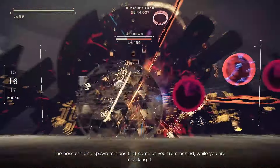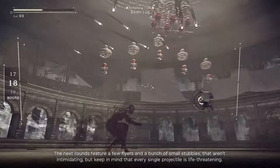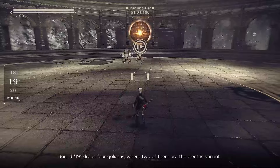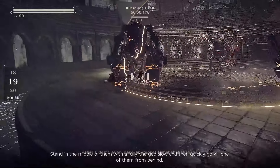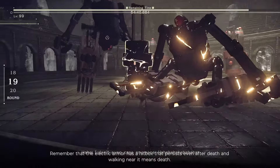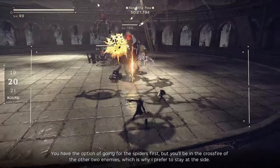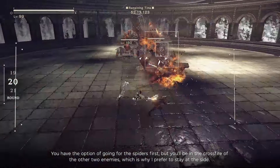The boss can also spawn minions that come at you from behind while you are attacking it. The next rounds feature a few fliers and small stubbies that aren't intimidating, but remember that every single projectile is life threatening. Round 18 drops 4 goliaths where 2 are the electric variant — stand in the middle with a fully charged slow and then quickly go kill one from behind. The electric armor hitbox persists even after death, so walking near it means death. This round is followed by 3 spiders dropping in the middle with 2 reverse-jointed goliaths at the sides — I prefer to stay at the side to avoid the crossfire.